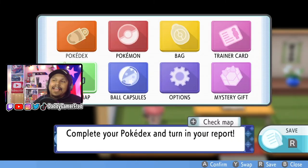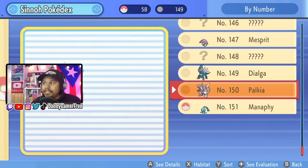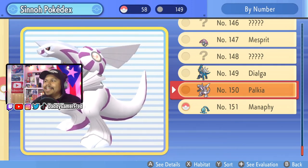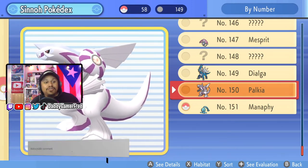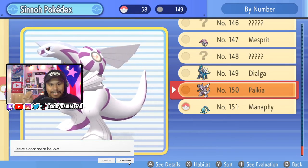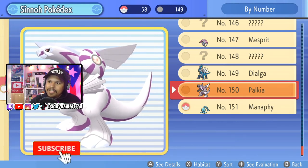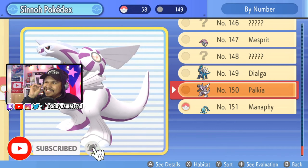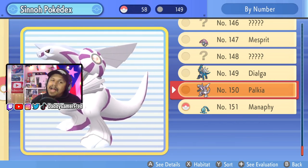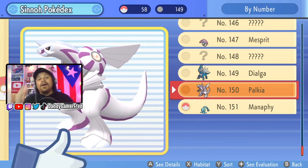Once you have that conversation with her and she shows you the pages of that old book, when you go to your Pokédex you're going to see that you now have Palkia in there. That shows you that you can indeed get both Dialga and Palkia seen in your Pokédex in order to complete the National Dex, because in this game all you need to do is at least see every Pokémon. This is how you can get them seen without actually owning both copies of the game.